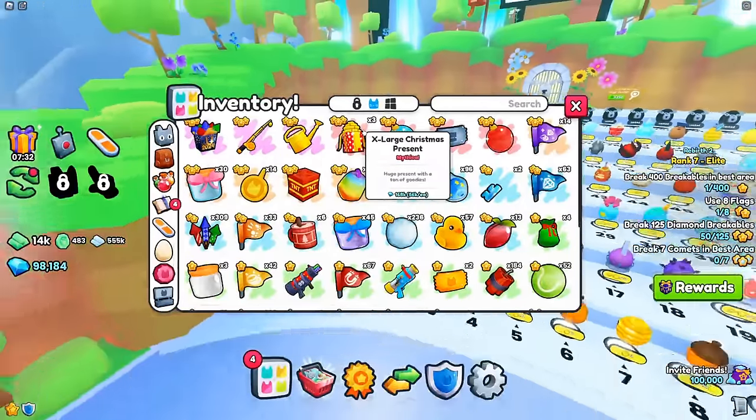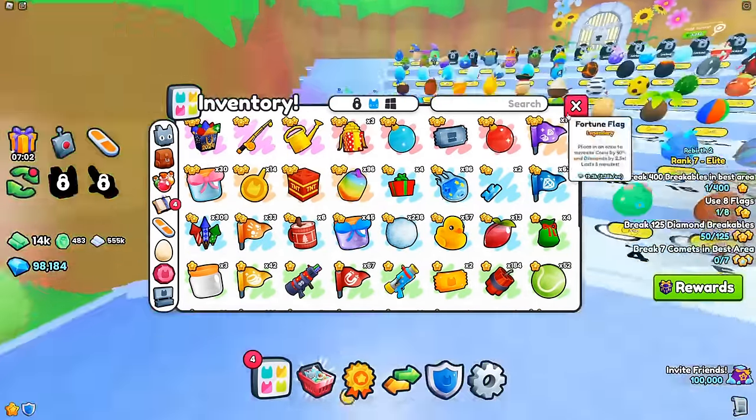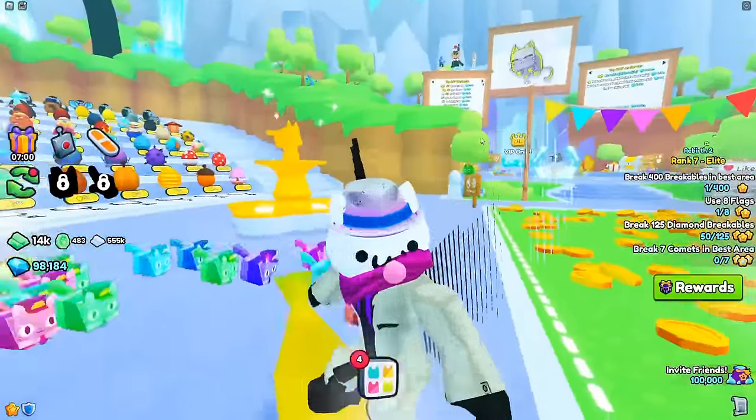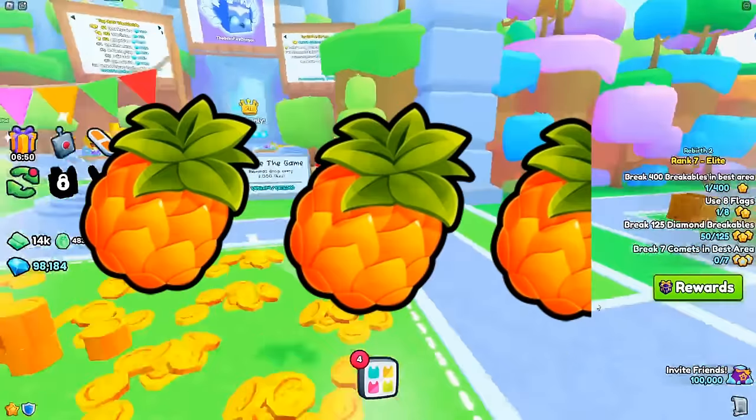Let me just put that in perspective here. A golden watering can is 100,000. So in technicality, you could buy a whole golden watering can with just two and a half pineapples.